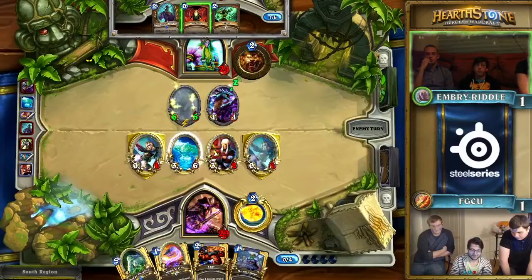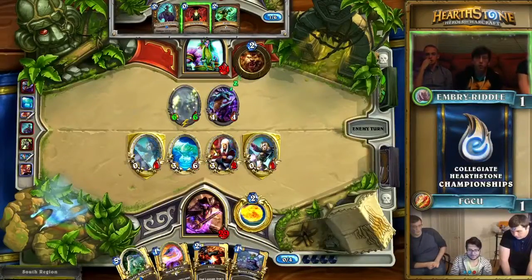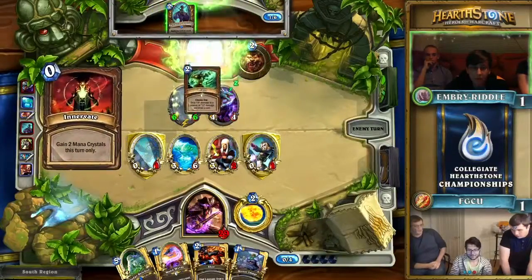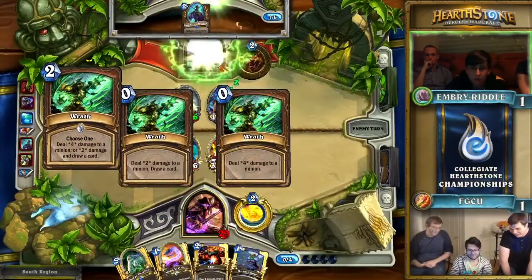Right now you can actually grab something pretty valuable by Wrathing the Spellslinger and picking up a card from it. Because they have the Azure Drake, they get that extra spell power, so they can take care of the 3-2 and continue to stem the bleeding. Their game plan right now has to be to make sure they're not taking too much damage and rely on the power of their draws to carry them through.